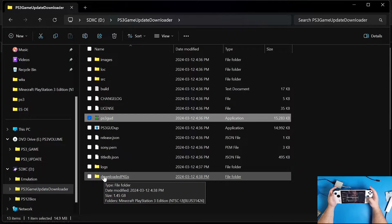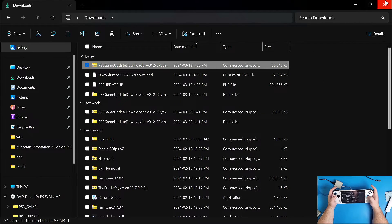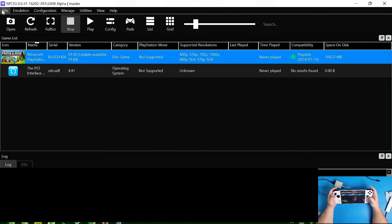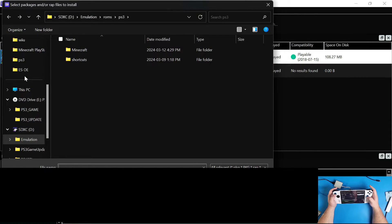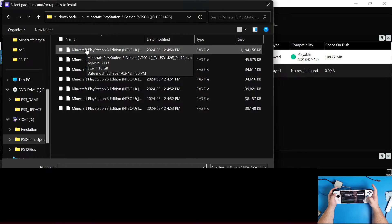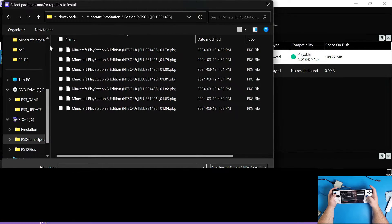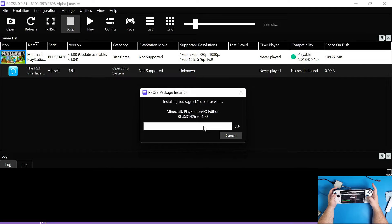Now that all the files are downloaded, exit the application and go to the folder called 'Downloaded Packages'. You'll see a folder for Minecraft PlayStation 3 Edition with all the files formatted as package files. Close Chrome, open RPCS3 again, go to File in the top left, and click 'Install Packages/Raps/Edats'. Navigate to your downloaded packages folder, then to Minecraft. Important: you need to install these in order by their version numbers. The biggest file is the very first one you should install - click it, click Open, and click Yes.